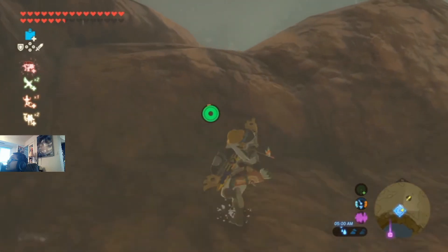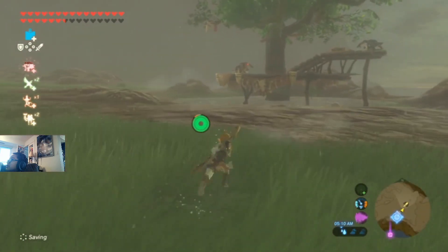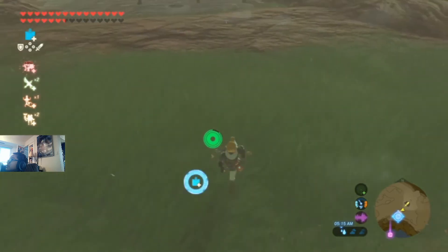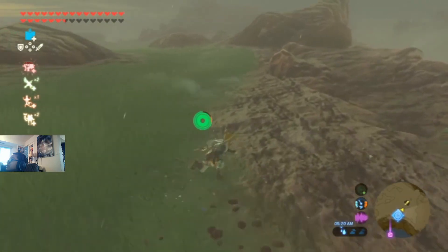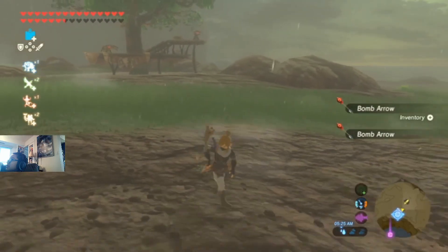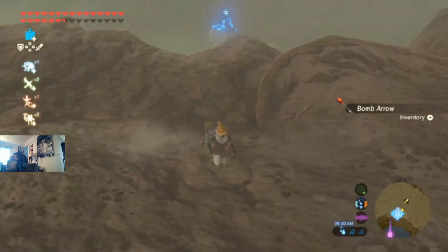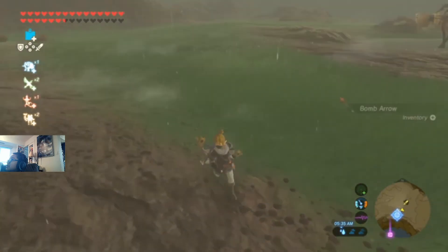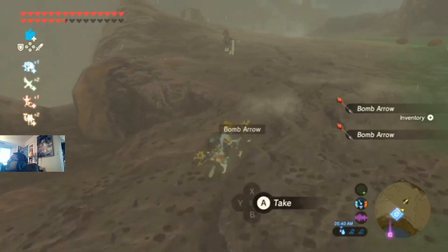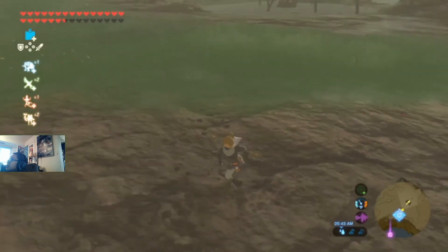Don't waste time defeating enemies — you want bomb arrows. So let's get our bomb arrows, which is what we came for. You can tell if someone has an active bomb arrow by looking at the spark. Keep pressing A if you see bomb arrows. Let's keep collecting more bomb arrows.